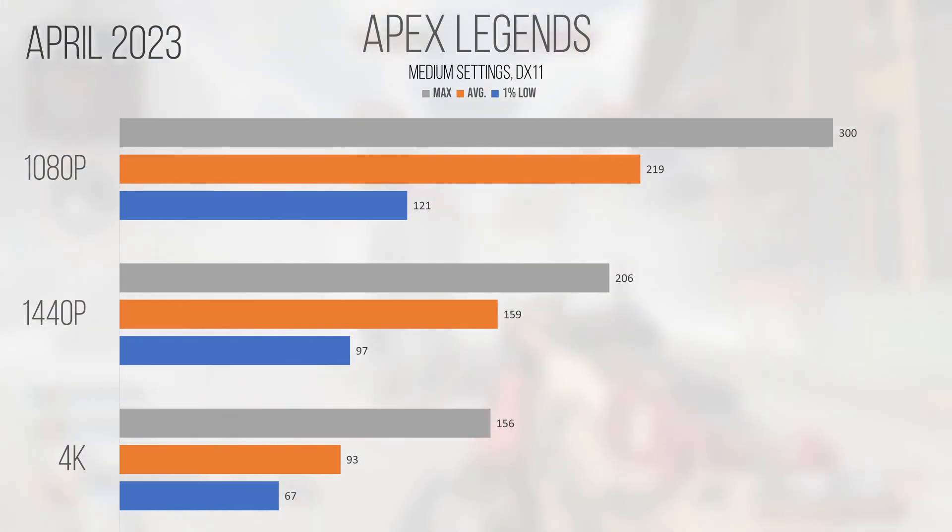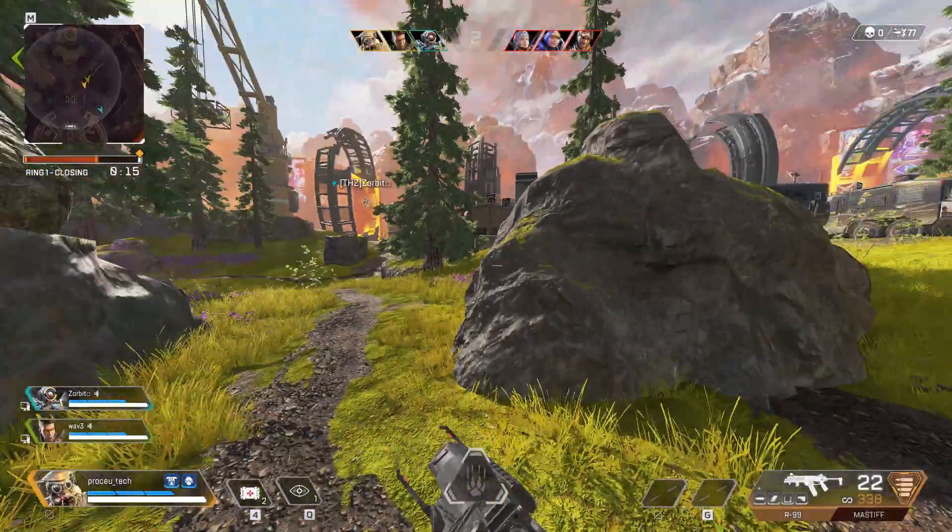The game doesn't feel much different from the last time I tested it, possibly because I'm only testing with medium settings. Either way, the performance figures collected in April 2023 over doubled what they were at 1080p only 5 months ago. Performance also improved at 1440p and 4K, though the uplift wasn't as dramatic in terms of raw percentages. It's really hard to complain about how this card is running Apex now, and the 1% lows have improved a lot moving to the April drivers.